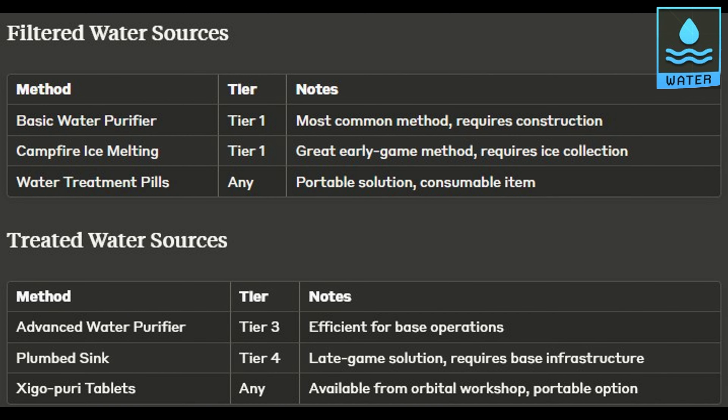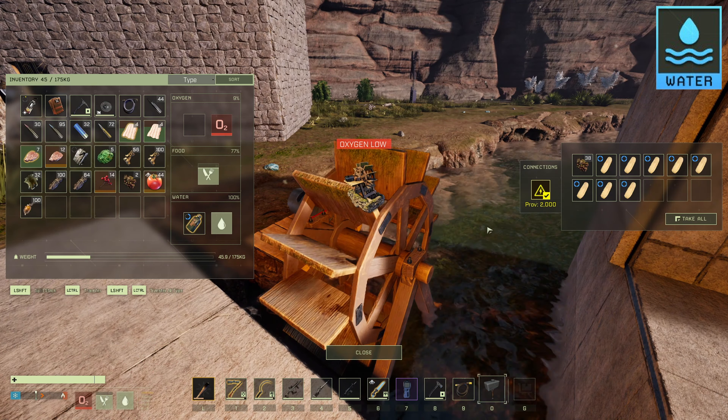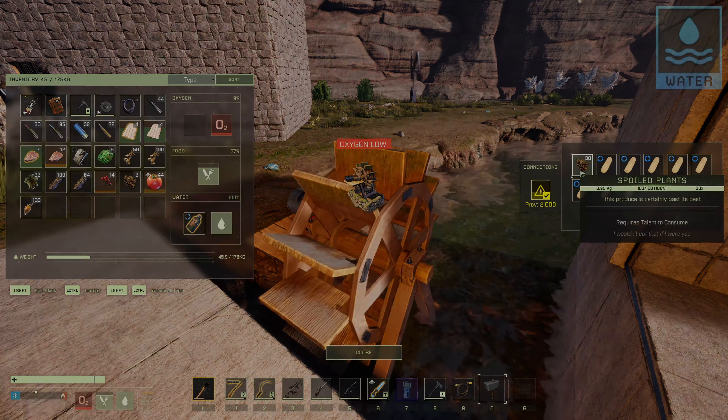Water tips: Water management is crucial for survival. You can get filtered water in three ways: basic Tier 1 purifiers, melting ice in a campfire—my personal favorite for early game—or using water treatment pills. For the treated water buff, you're looking at either the Tier 3 purifier, the plumbed sink in Tier 4, or Zigo Puri tablets from the orbital workshop. Here's a sneaky tip: water wheels aren't just for power generation—they're fantastic for farming spoiled plants and sponges, which you'll need later for crafting explosives and tonics.